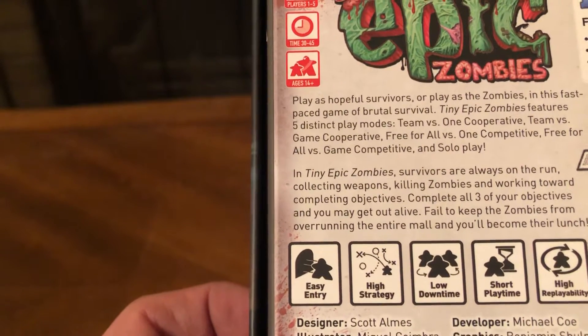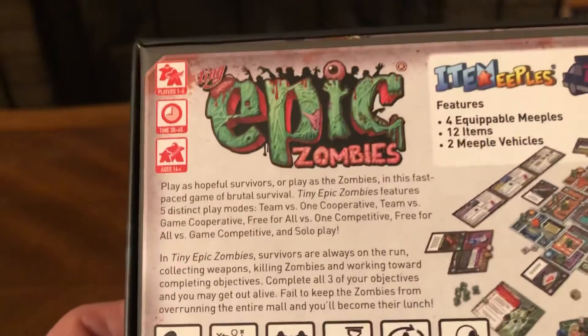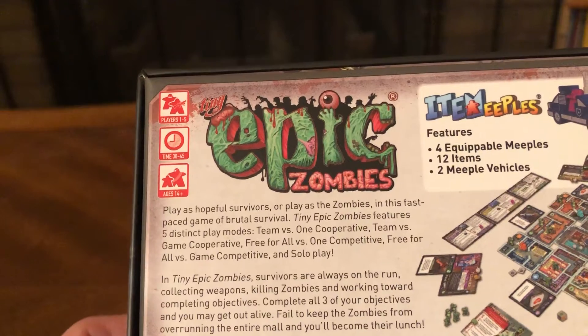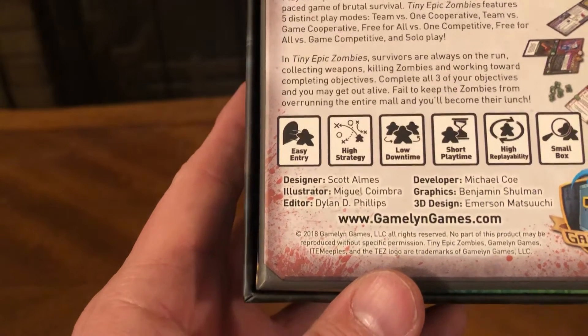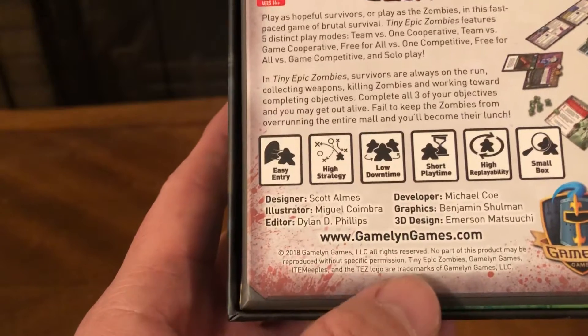Fail to keep the zombies from overrunning the entire mall and you'll become their lunch. Features four equippable meeples, 12 items, two meeple vehicles. By Gamelin Games — you can get it at GamelinGames.com.